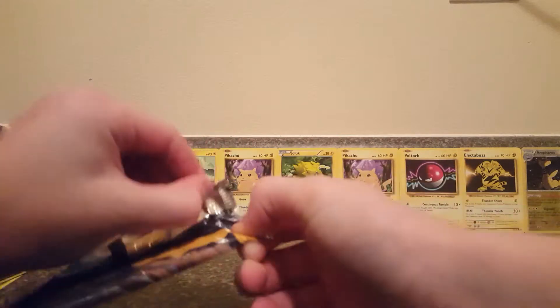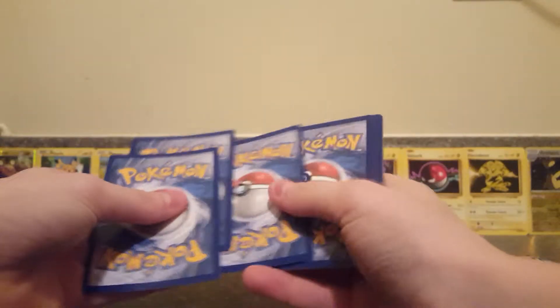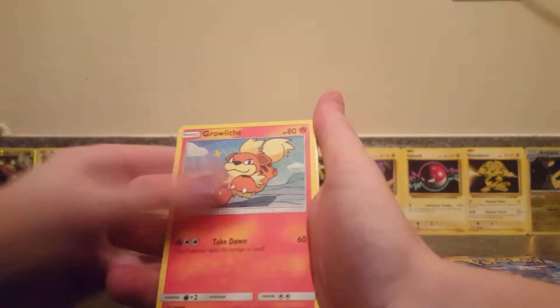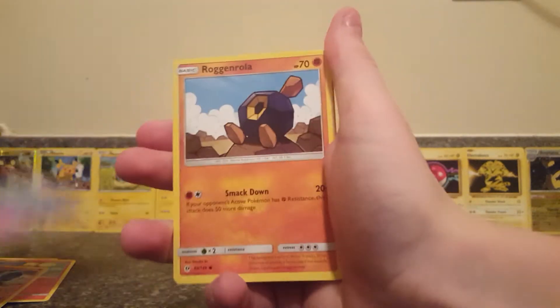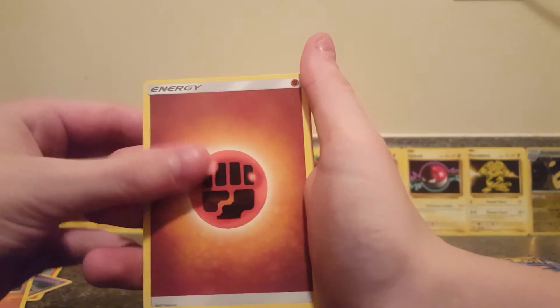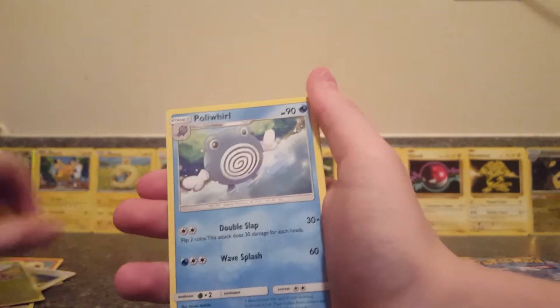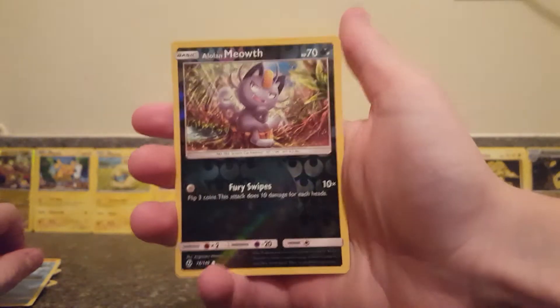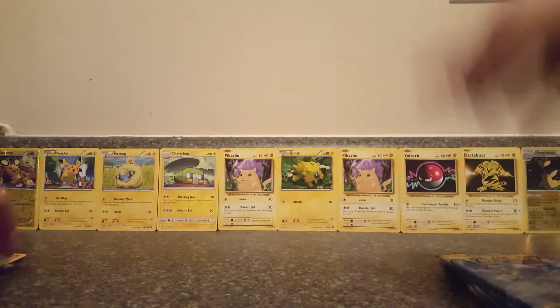Here we go with pack number two. Hopefully we can get a GX. Surskit, Growlithe, Crabballer, Marini, Ribombee, Fighting Type Energy, Comfey, Steenee, Poliwhirl, Alolan Meowth Reverse Holo, and our rare is a Togedemaru from the full art.